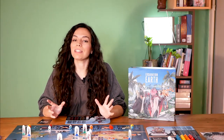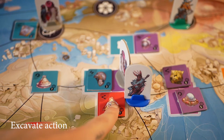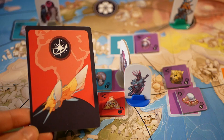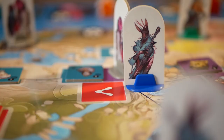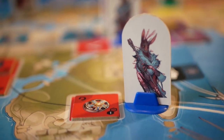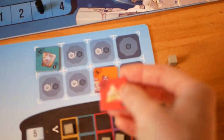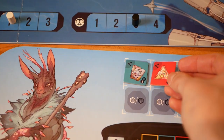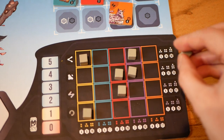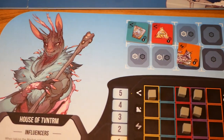The second action is the excavate action. You need to have an explorer on the dig site you want to excavate, and you must discard an action card that matches the region in which you want to perform this action. If you have another explorer in the region, you may take a second artifact from that dig site. You must also have an empty cargo hold space available for every artifact you want to dig up. When excavated, you place the artifact in the cargo hold and can get a sample of it and a crew member to guard it.